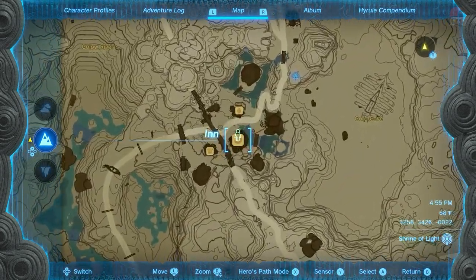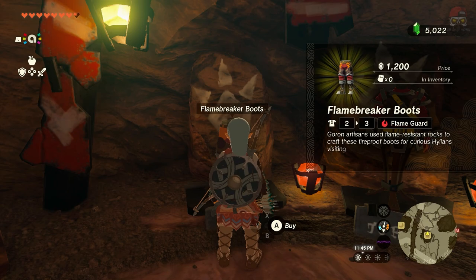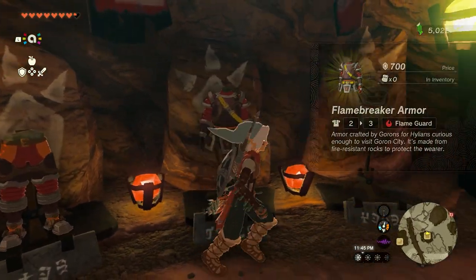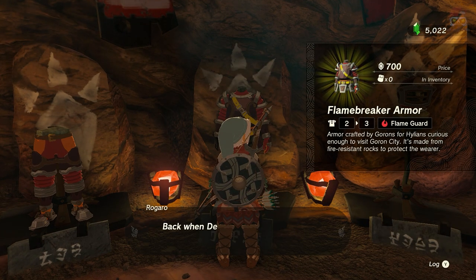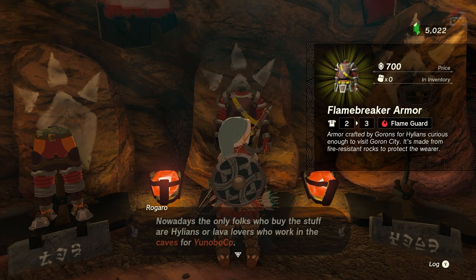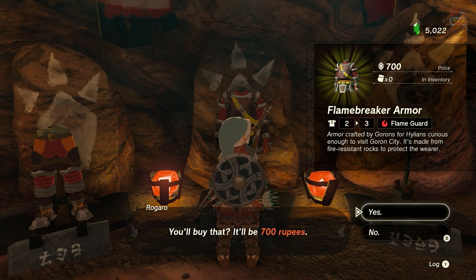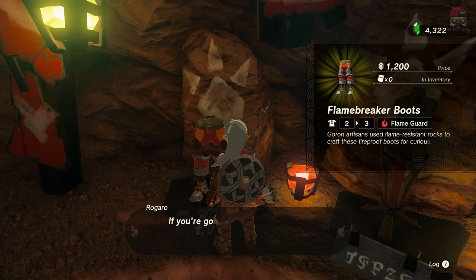Make your way to Goron City, and in the southwest portion there's an armor shop. We have to go to the armor shop to buy two pieces of armor. They're very, very expensive. If you need rupees, I have a guide on my channel for earning them pretty quickly and easily — I'll link it in the description. Go buy that armor because it's going to be very, very hot down there.